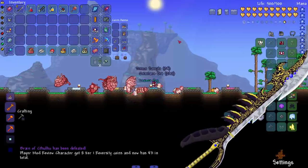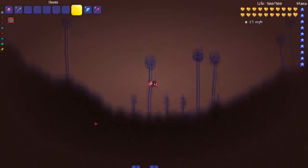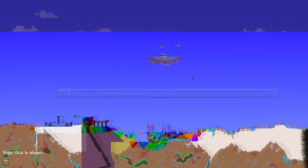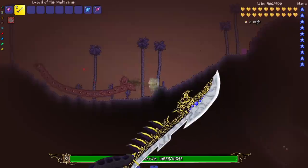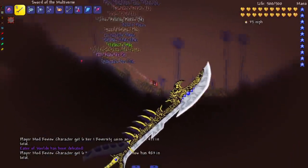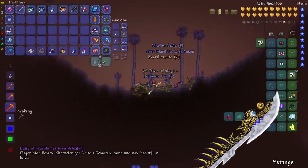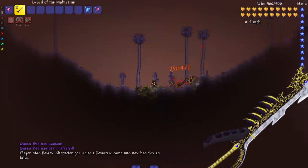Brain of Cthulhu — peace out! That's a one-tap right there. Usually we have to kill the eyes on the Brain, but that was quick. Now I finally have a corruption area on this world. Let's test the Eater of Worlds — pretty damn good, probably the best any one-tap weapon has ever done. The boss was stacked up there, but there you go. I did it twice just for fun. Oh look, the Queen Bee spawned in — get the hell out of here.